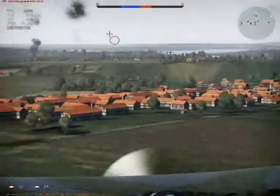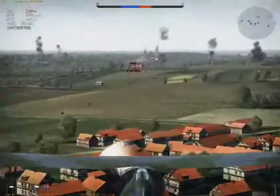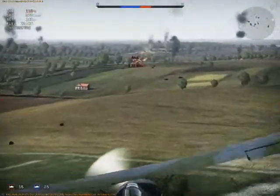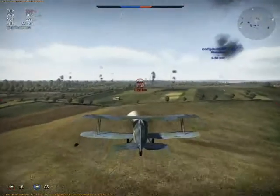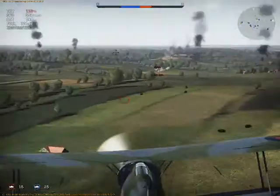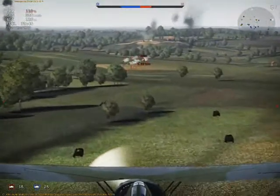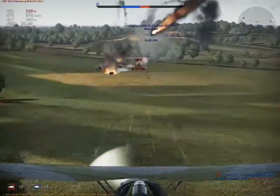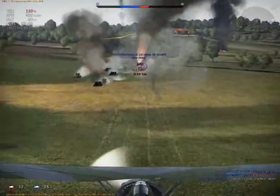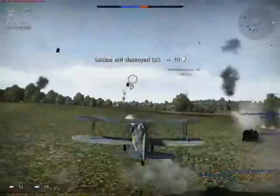I see some AA guns overhead, two kilometers away, now one kilometer. I change the viewpoint to the cockpit view. I see three AA guns — my friend is going in and I think he might obstruct my line of fire, but no, I get one of them, then I get the second one. That's the succession.